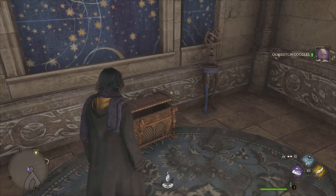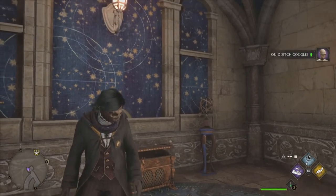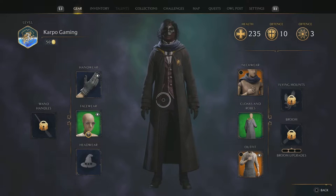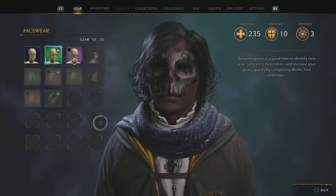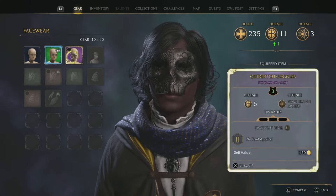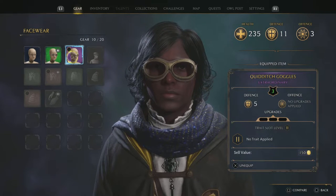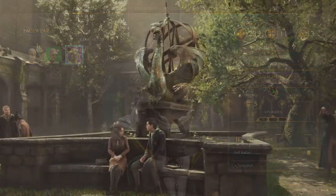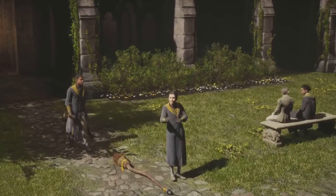And over to the right, well, there are our lovely Quidditch goggles. For me it was an upgrade. Of course, I am just starting out early on and going after all these amazing items, and helping you guys out so you can get them too. Defense up with these bad boys, and a couple of slots in there as well. If you're early on and you're looking for some amazing items, it's another one that you can get.